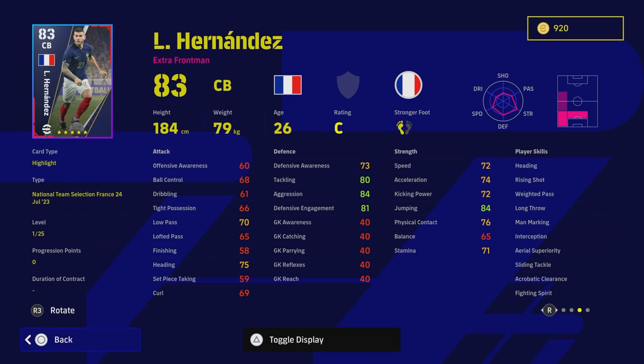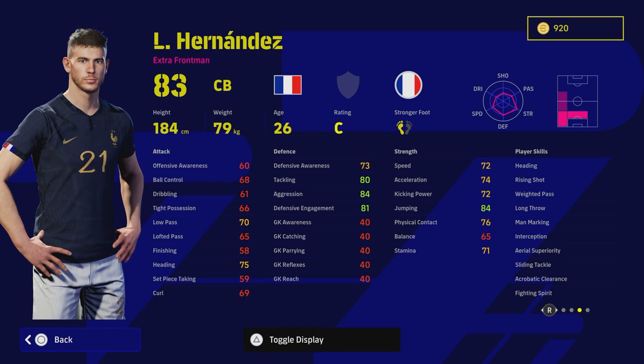Right off the rip, before any of his 25 levels, he's listed as an extra frontman — forget about that for now. As a center back he already has 75 heading, 84 jumping, 80 tackling, 84 aggression, and 74 acceleration. On top of that he has heading, man marking, interception, area of superiority, sliding tackle, acrobatic clearance, and fighting spirit as player skills — seven key stats that will take him to the next level.